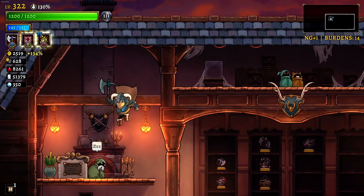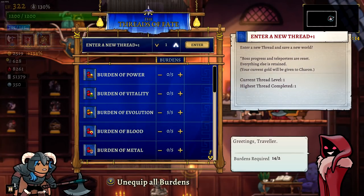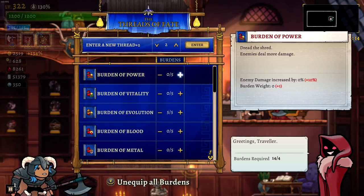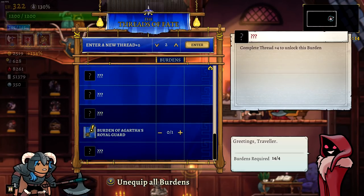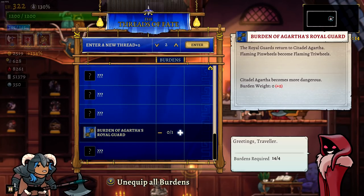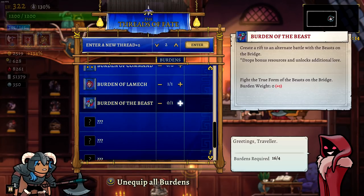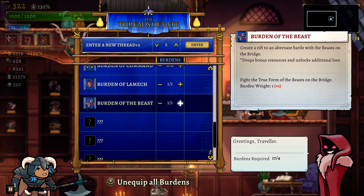Maybe that will be an issue today, because we are venturing into New Game Plus 2 for the first time. I feel like I need to turn more burdens on, I'm just not sure what I want to turn on yet. We're definitely going to turn on the Royal Guard. Citadel Agaratha becomes more dangerous — what does that mean? We're definitely going to fight the Burden of Beasts, we're definitely going to fight the new Prime Estuaries.